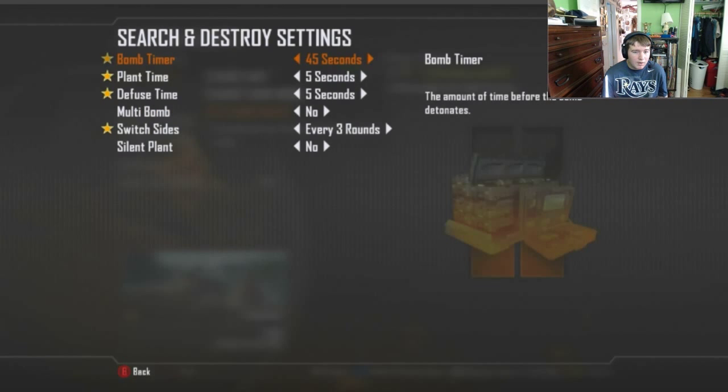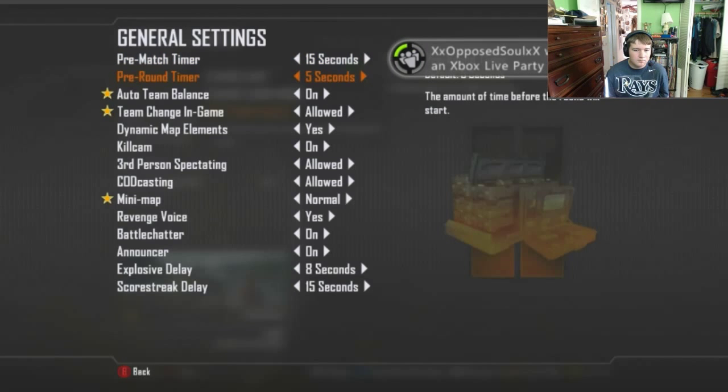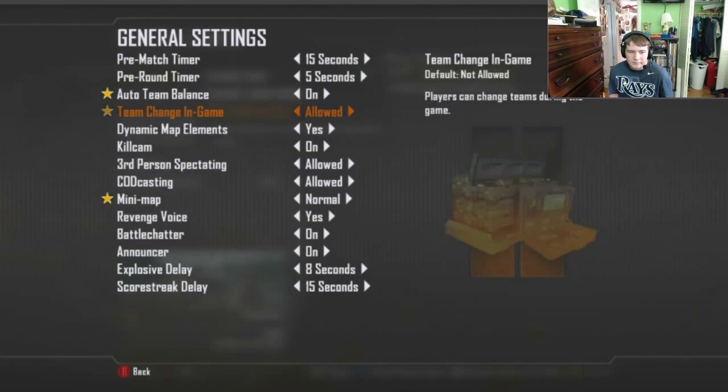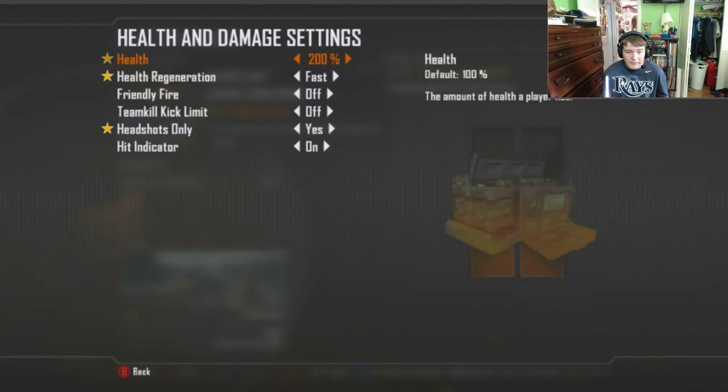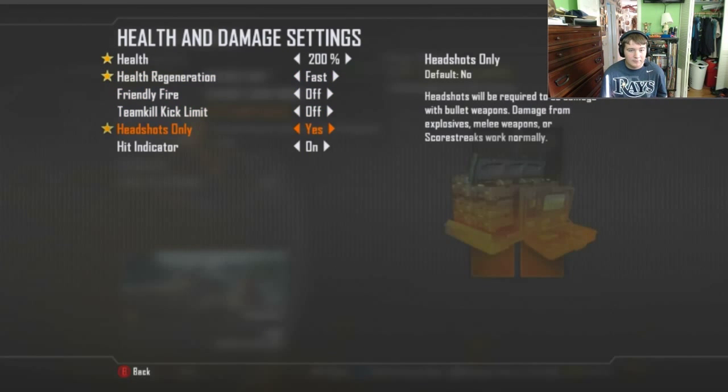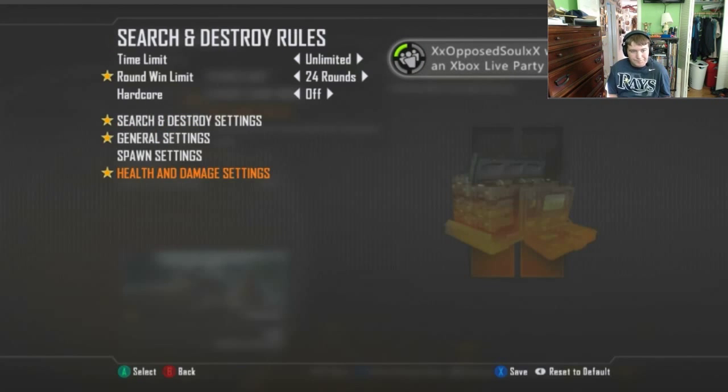For the Search and Destroy settings, some people like to put that all the way up just so nobody can really cheat. For general settings, you can have the minimap on normal, team change in-game allowed, and auto team balance on. The main settings you need are health at 200%, health regeneration on fast, and headshots only so that players are forced to go for the head.